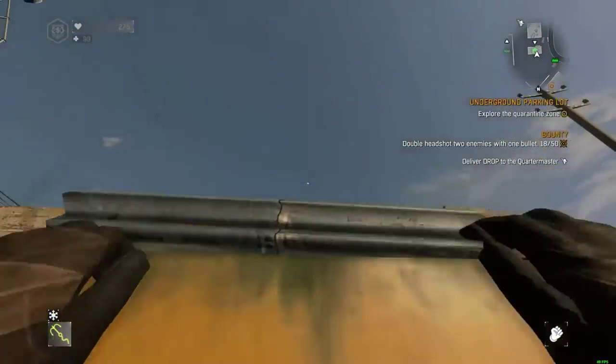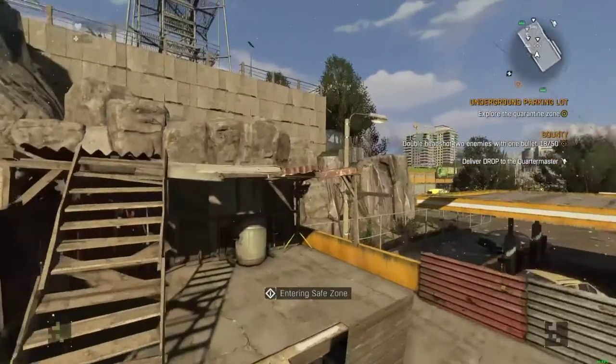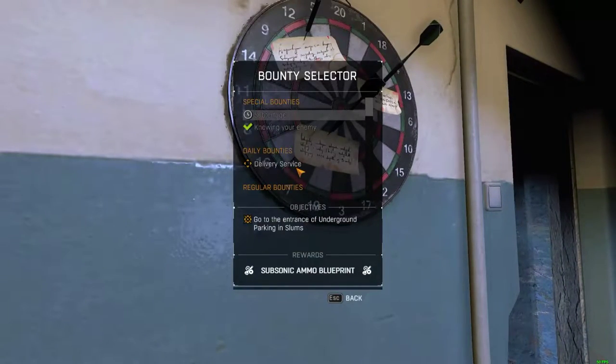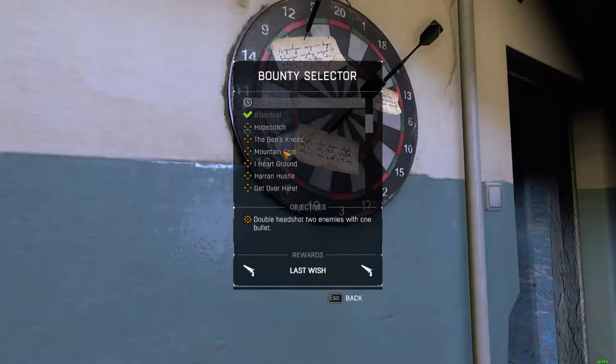In this video, today I'm gonna do the bounty where — I forgot what it's called — but it's where you get all the disaster relief packages without alerting the volatiles. I'm just gonna look for it.